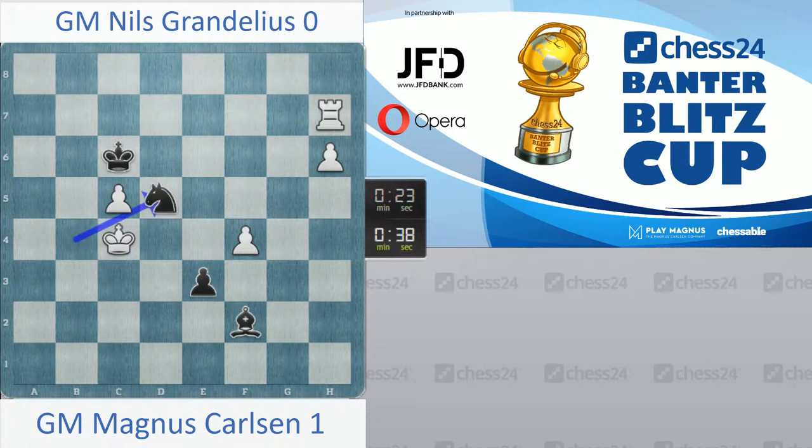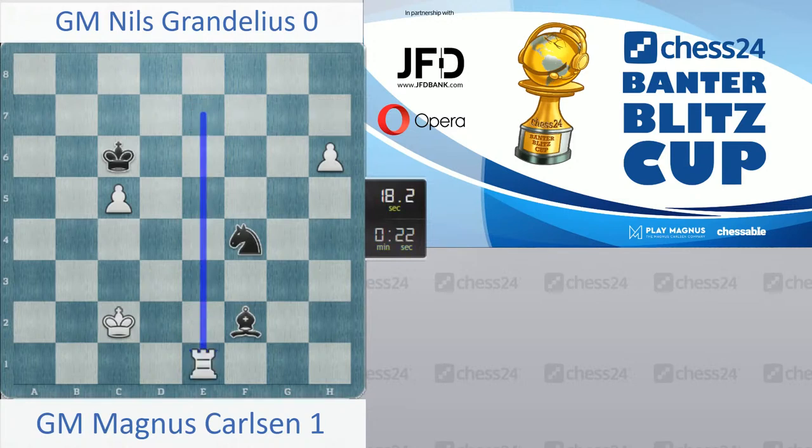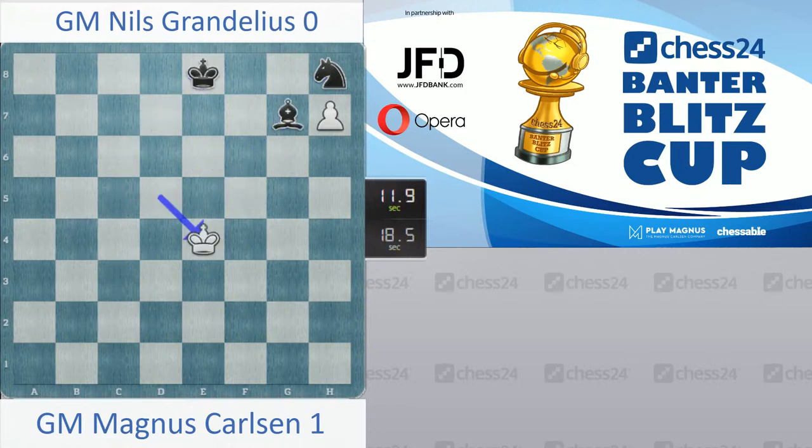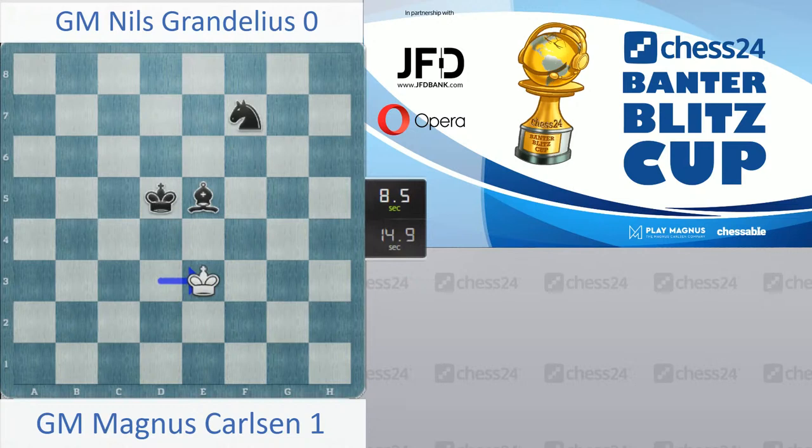Exactly, knight d5 — very strong move. What can I even do now? King d3 — this is definitely uncomfortable. King c2, and if e2, there's still rook e7. He has knight g6. So I've got to try and flag him — it's not so easy. My mouse is back. He's not going to make this in time. There'll be a draw.